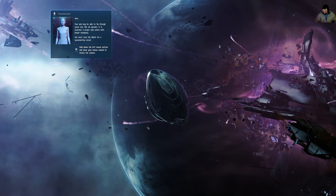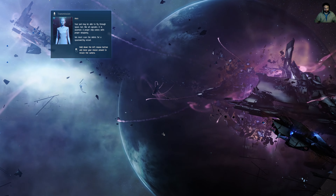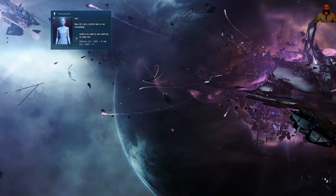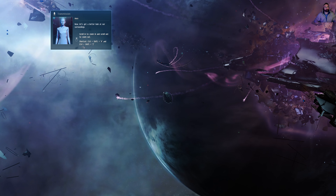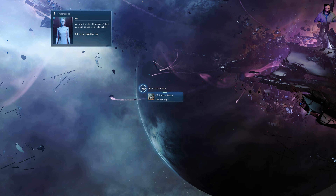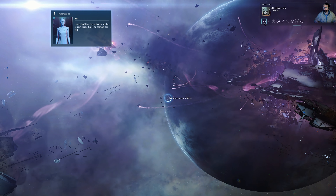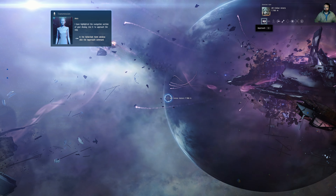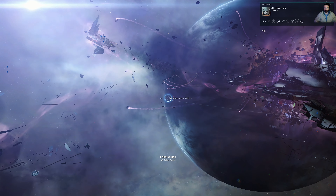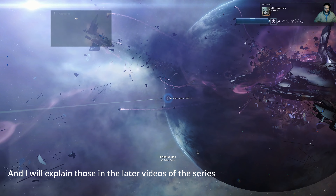Camera controls in this game are as you'd expect: center mouse, scroll in and out, and to look around hold the left mouse button and rotate your mouse. There is a ship still capable of flight — an Astero, no less. A fine ship indeed. Let's just click on it. I have highlighted the navigation section of your display — use it to approach the ship. When you get out of the tutorial you'll learn much better ways of navigating than just using this navigation bar. Board the Astero now.